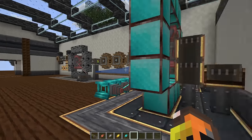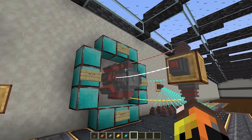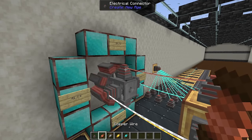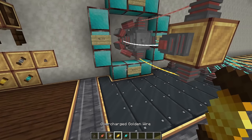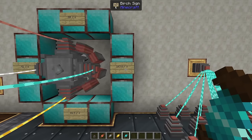Now that we know how to generate energy, let's talk about what we can do with that electricity — starting with how to move it around your world. There are four tiers of wire: copper (20 energy/sec), overcharged iron (41 energy/sec), overcharged gold (89 energy/sec), and overcharged diamond (163 energy/sec).